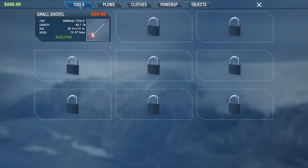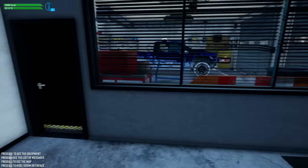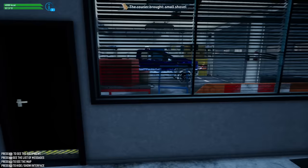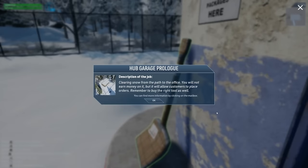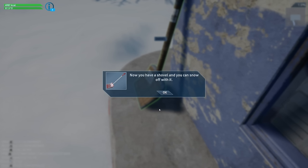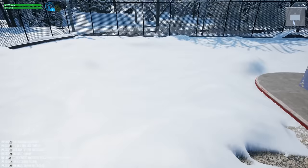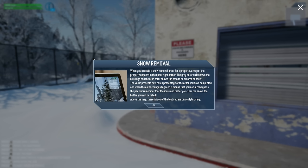Let's check out delivery — we bought a small shovel and the courier will bring it. The hub garage prologue job is clearing snow from the path to the office. You won't earn money on it, but it'll allow customers to place orders. Remember to buy the right tool. Now you have a shovel — let's get on with it. When you execute a snow removal order, a map appears in the upper right corner.